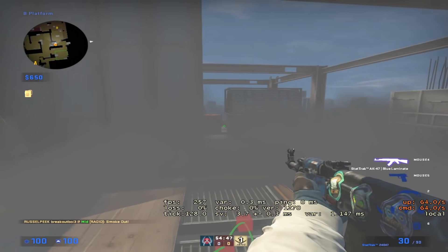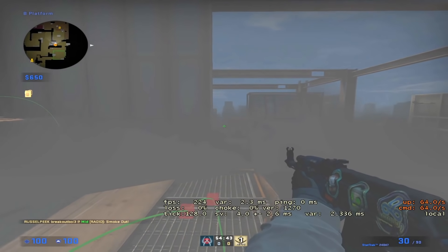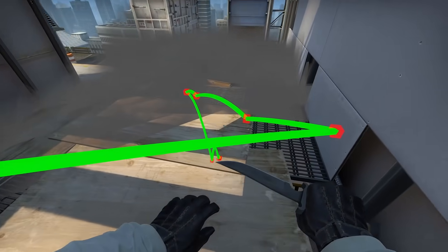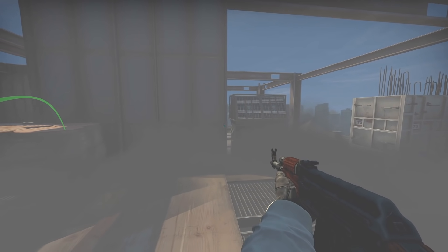Although I managed to do it 5 out of 5 times myself without any errors, so it can't be that pixel perfect. But what it does is that it makes the smoke land under the construction, giving you a chance to get sneaky if you would stay crouched and peek out B. It's not necessarily always a one-way, but depending on angles.